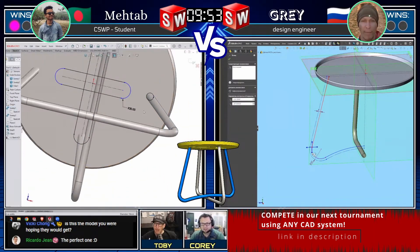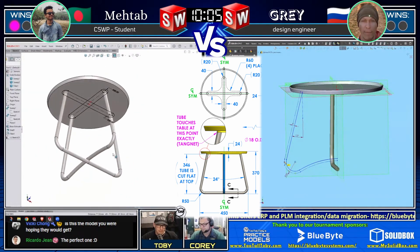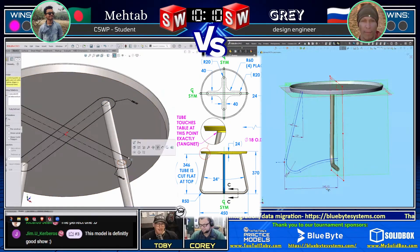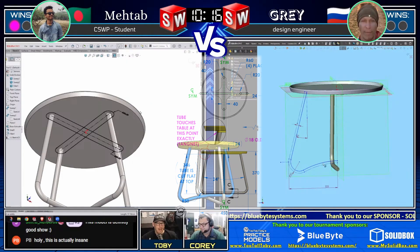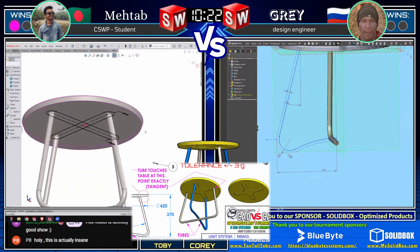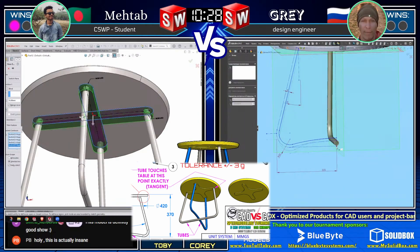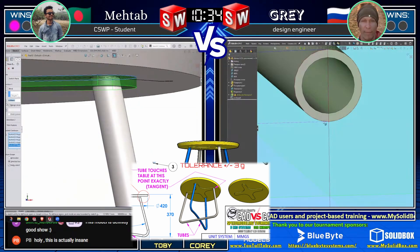You can see that both runners are now at the point where this plus symbol on the bottom of the table is the challenge. Matab is working on it and Gray is working on it as well. In order to get that plus in place, you have to reference the legs - that's what makes this model a little bit tricky. There are a few different views on the drawing showing that information about where that plus needs to be.